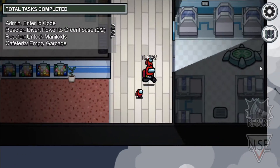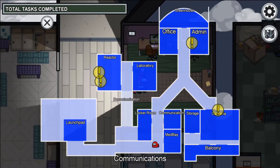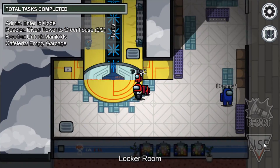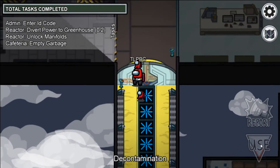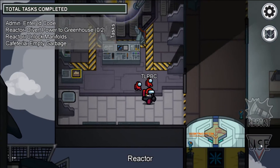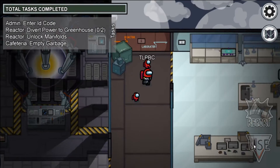We left the launchpad. We are now here in medbay, just like in the Skeld. Here's the communications room. Here's a new room — decontamination. You walk in, the door will close behind you, it'll spray you a bit, and you come out here. Here's the reactor room. This is where the reactor task or the reactor sabotage would get done.